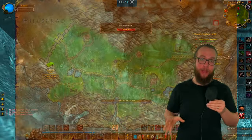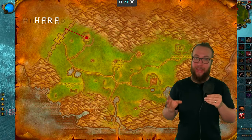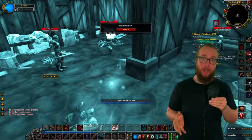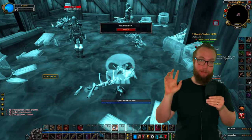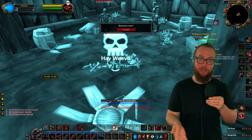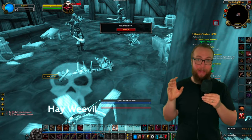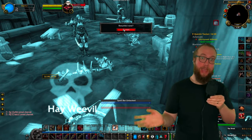Finally, we're heading over to the Arathi Highlands. We're gonna be going up to Northfold Manor. This is gonna have a Hayweevil that we're after. I found my Hayweevil in one of the buildings. It was a little tricky to find — I just did slash target Hayweevil, put a skull on its head, and then I found it that way. Just res, grab it, and then we're gonna head on back to Amaryllis Webb.